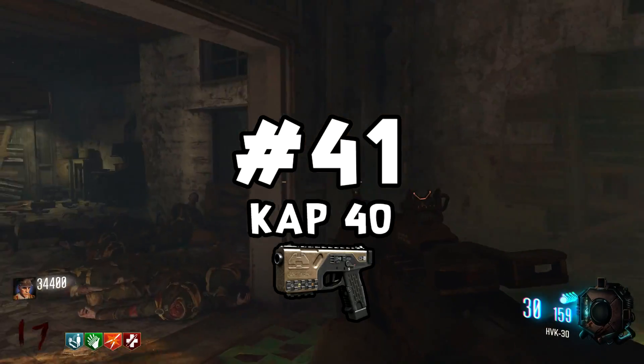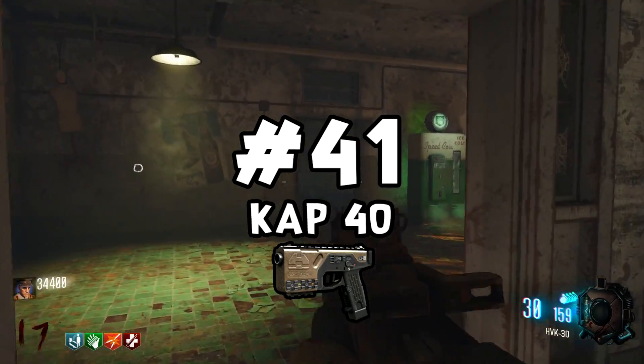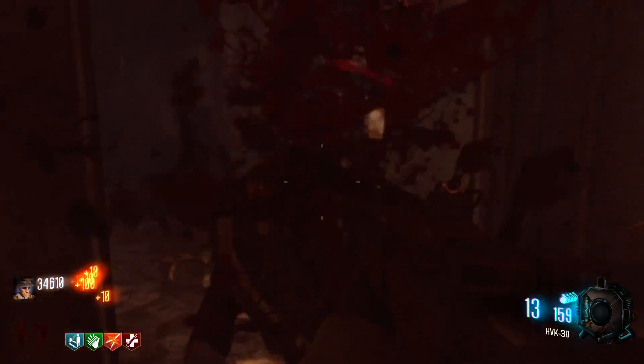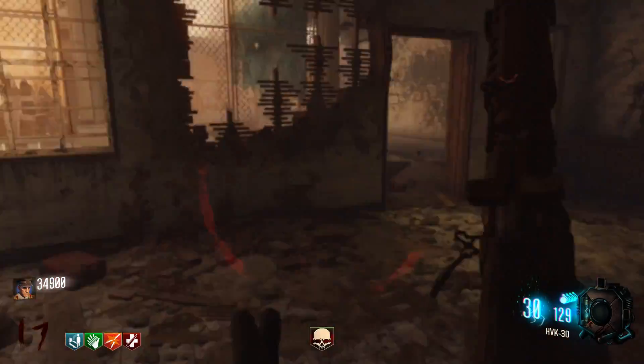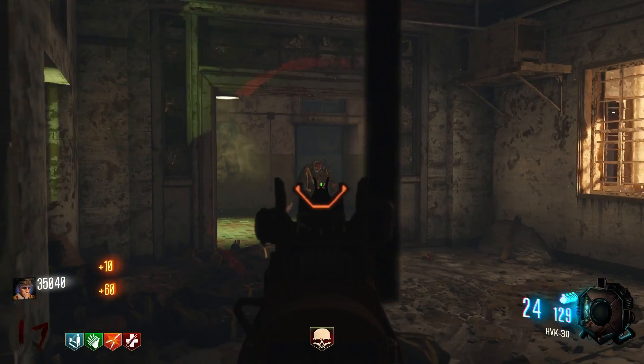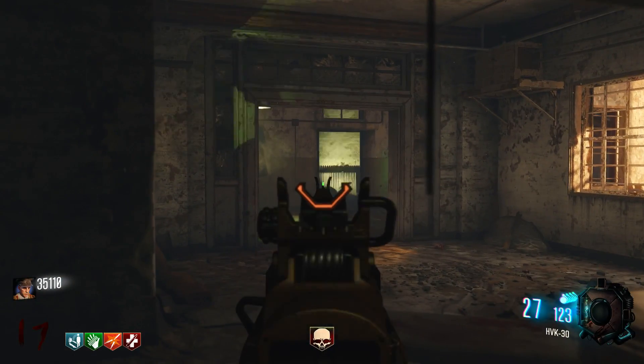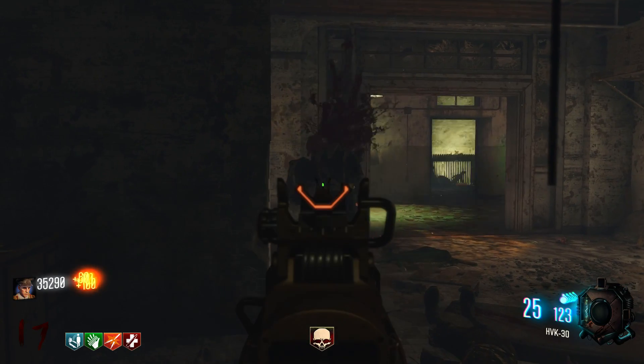Next I have the CAP-40, and it's pretty simple — the damage is really low and the ammo is low. The one good thing is it's decent for getting points. If you get it in the mid-teens or before round 10, keep it, get some points, go back to the box, and get rid of it.